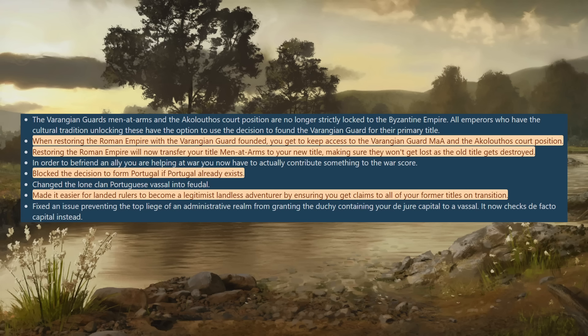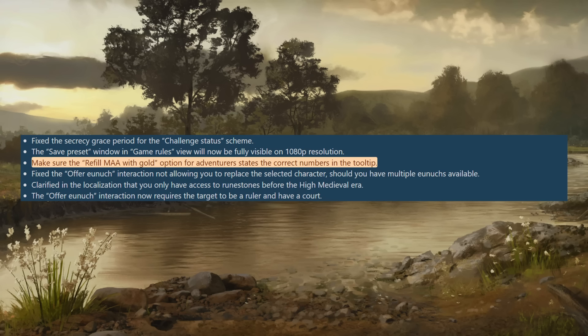A funny one: they've blocked the decision to form Portugal if Portugal already exists — so you could apparently get double Portugal before. They've also made it easier for landed rulers to become Legitimist Landless Adventurers by ensuring you get claims on all your former titles on transition, which is a good change since that system is great for getting back to landed status. And they've fixed the refill men-at-arms with gold tooltip for adventurers to correctly state the numbers — it should tell you exactly what it's going to cost.